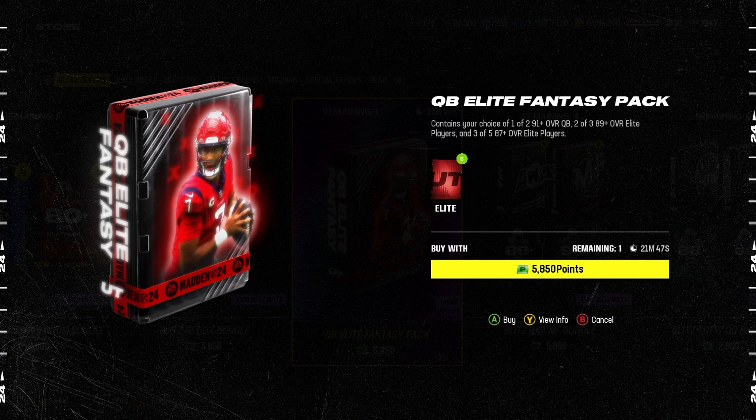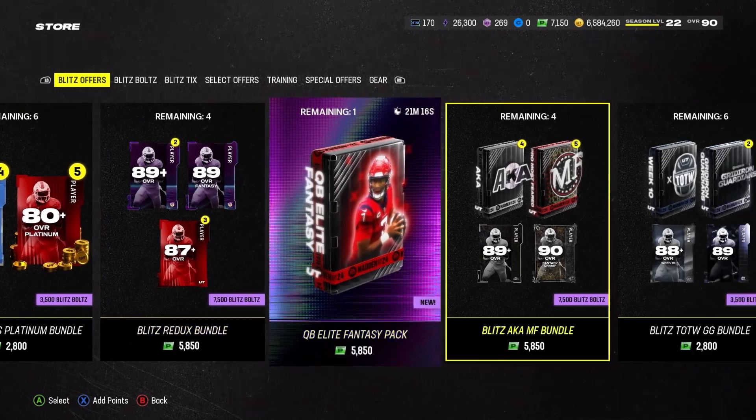I had a few options: the Blitz Legend Platinum Bundle, Blitz Redux Bundle, Gridiron Guardian, All Madden Elite, or the 12 Blitz Bundle. But this is a special offer and I just sold my Anthony Richardson, so I have no QB really other than that free 89 Justin Fields from last season's field pass. So whoever I get here will probably be my QB.